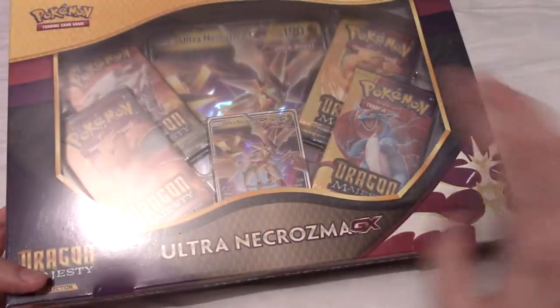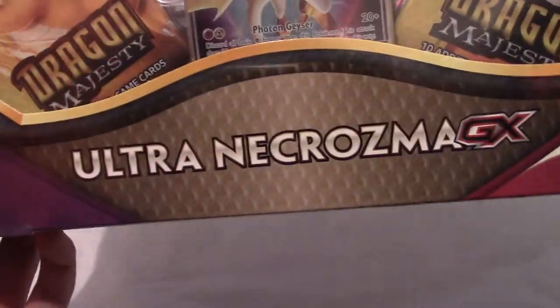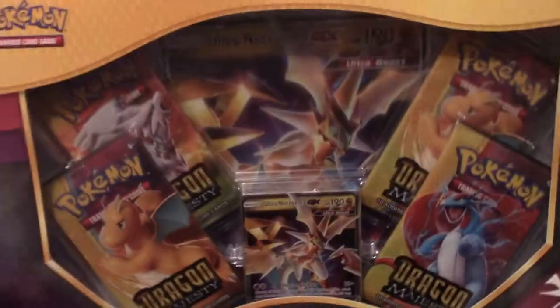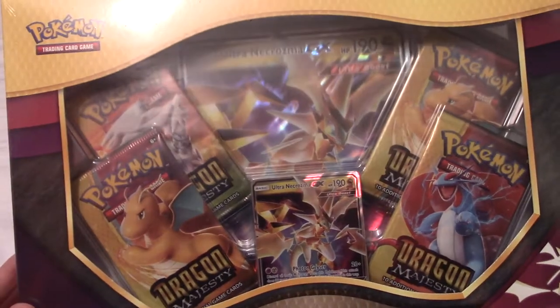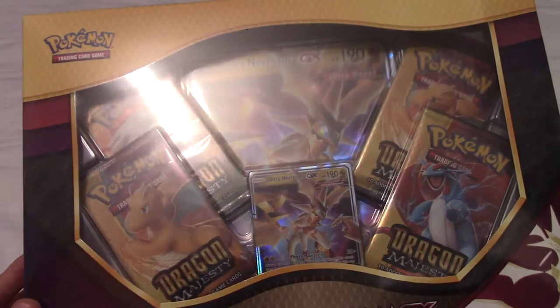Today we just have the one product in front of us, but it is a bit of a special one. It is the Ultra Necrozma GX box, and as you may have noticed, it is indeed Dragon Majesty, which is a limited set — kind of like Shining Legends or Generations.